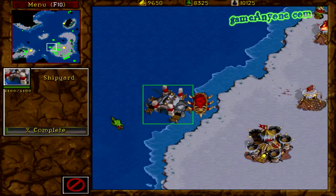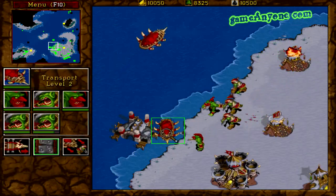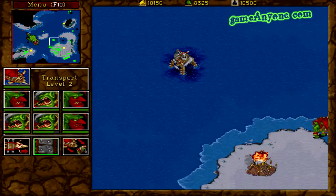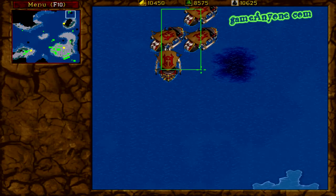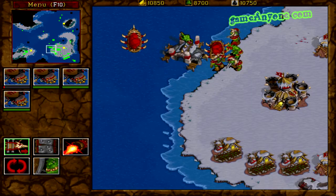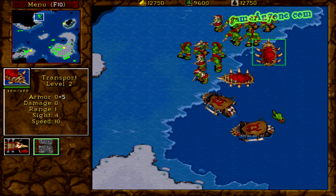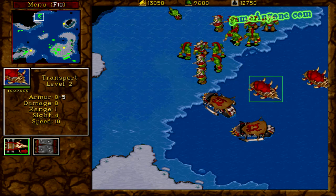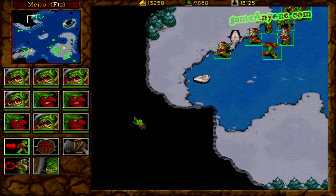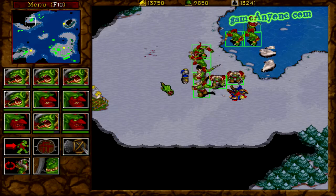It's time to build some more transports! We're being attacked! This tactic will repeat in every one of these missions — you go with your ships to the shores of the enemy island and destroy all units around, and even some units that stand on the island itself with your ships. This tactic is used in almost every one of these missions.